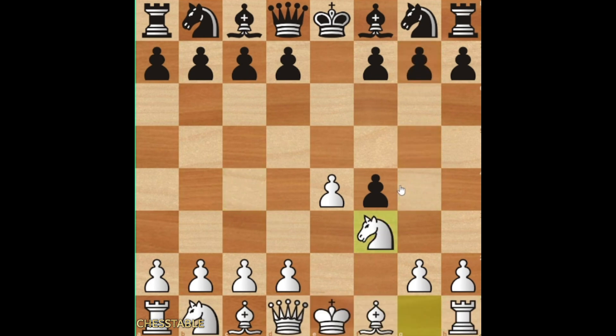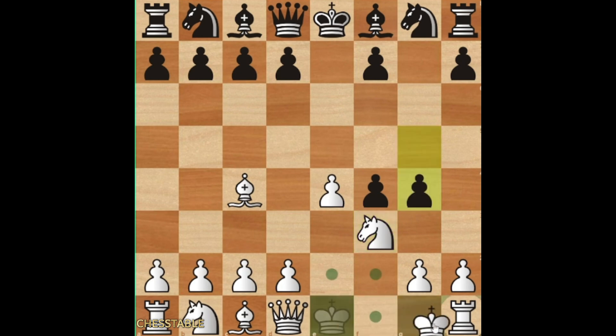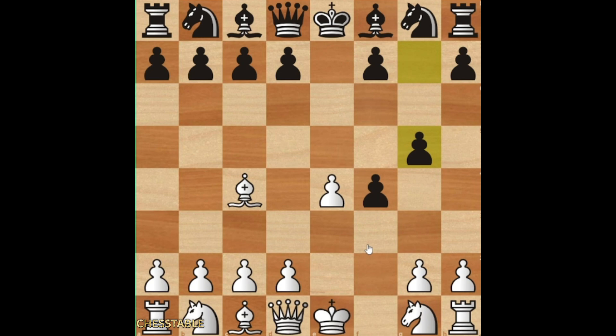Let's say that instead of going Nf3, you prefer to go bishop c4, which is a pretty interesting line. Because if you go g5 right now, then queen h5. And this is a very difficult position. Or knight f3 and you can play this position again — it is a so-called transposition. But after bishop c4, there is another move which causes a lot of problems.